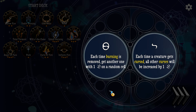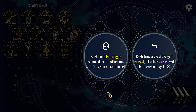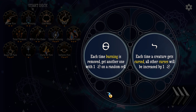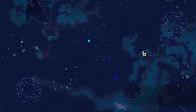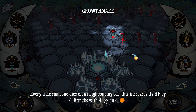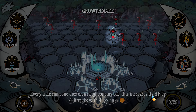Each time burning is removed, get another one with one damage on a random cell. Each time a creature gets cursed, all other curses will be increased by one. This sounds like it'll fill our entire screen with burning. The cursed one was cool too. So far, the relics are very interesting. Every time someone dies in a neighboring cell, this increases its HP by four, attacks with four and four — Growth Mare.